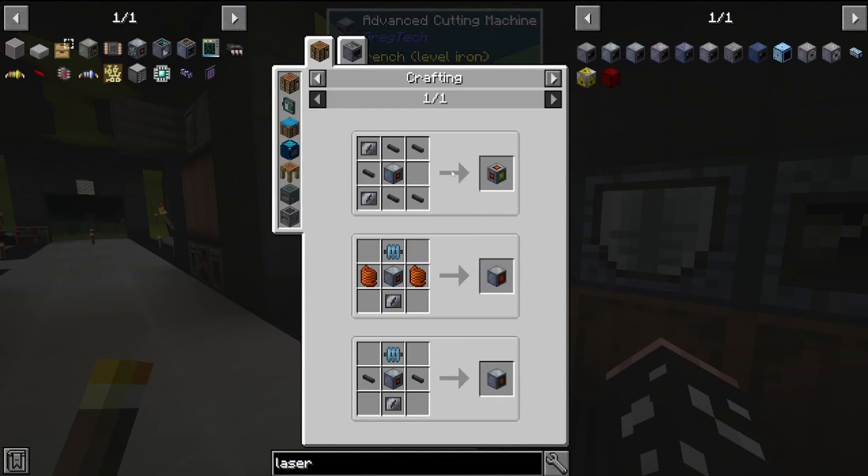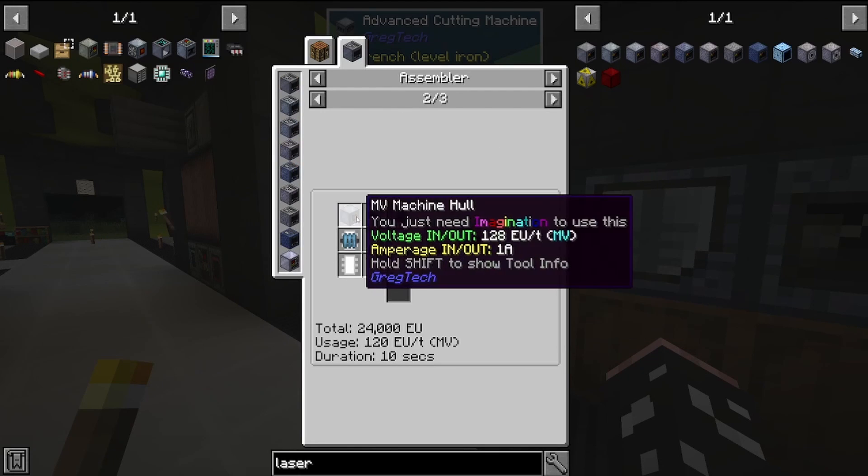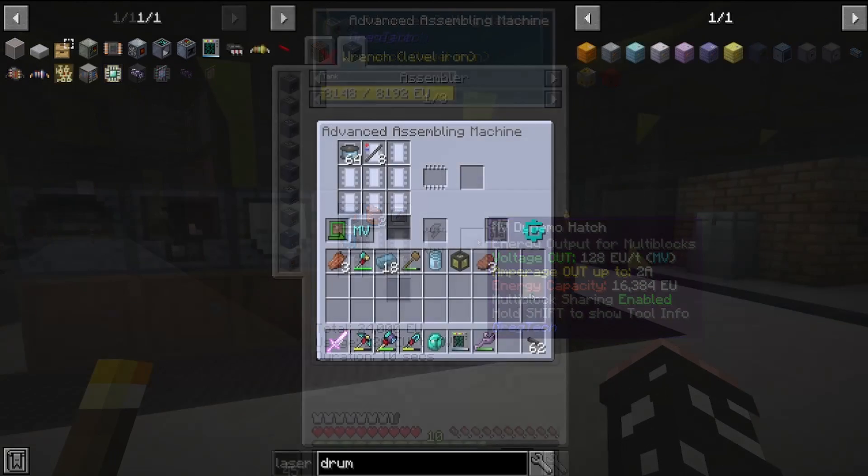Every multi-block in the game requires an energy hatch, so we're going to try and batch craft up a few of these coils, upgrade some machines later down the line, and reuse the low voltage ones as we can.